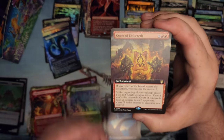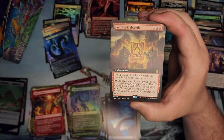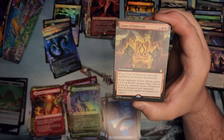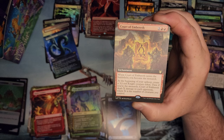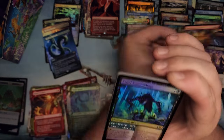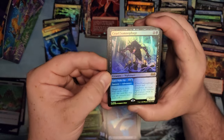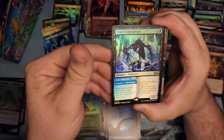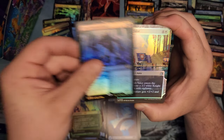Court of Embreath — this one's another Monarch card. All the courts are Monarchs, obviously. At the beginning of your upkeep, create a 3/1 token. If you're the Monarch, it deals X damage where X is the number of creatures you control. Some of these are kind of strong. Cruel Somnifish — mill four cards, you can do that to yourself too. Equal to the number of creature cards in all graveyards — I can see that getting out of control.